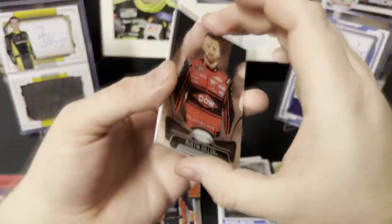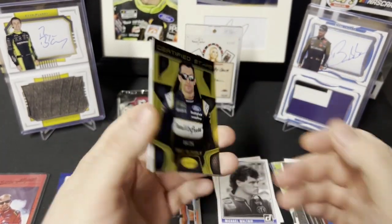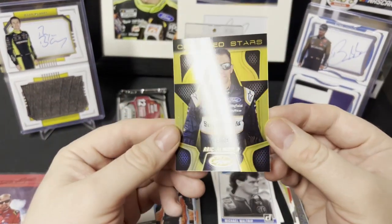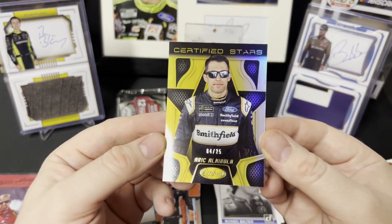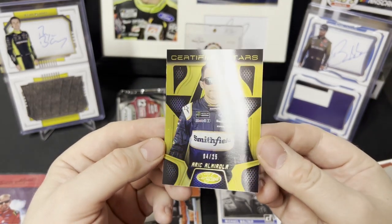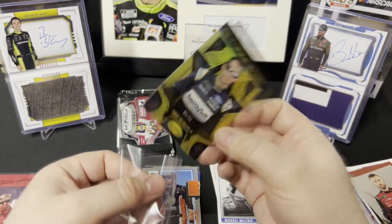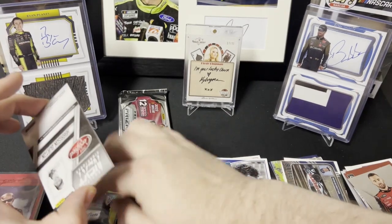Alright, 2018 Certified. Austin Dillon. We have a gold, 4 of 25 — Eric Amarola, recently leaving Cup. It's a nice clean card. Got a little splatter on it — looks like that might come off. Love the gold, love the look of it. It's a nice card.